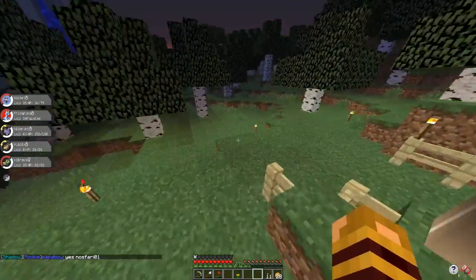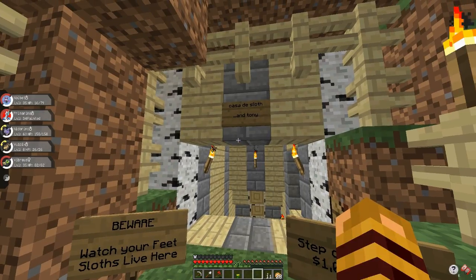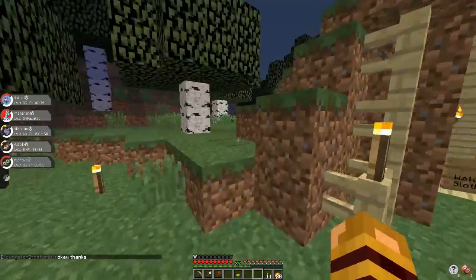This is actually a lot cooler idea. It says 'Casa de Sloth... and Tony. Beware, watch your feet. Sloths live here. Step on a sloth, $1,000 fine.' Lazy's got the jokes, guys.